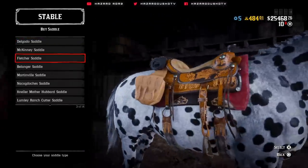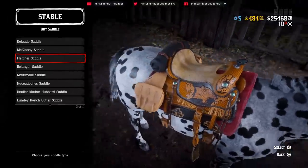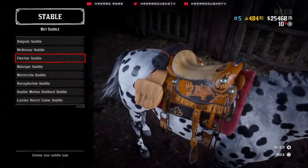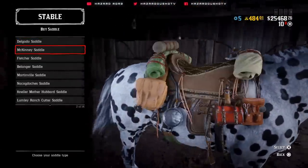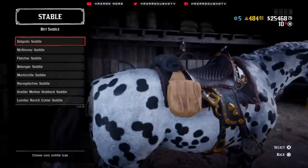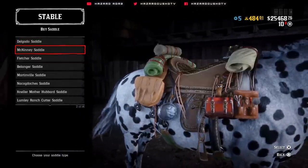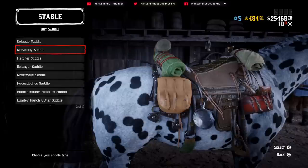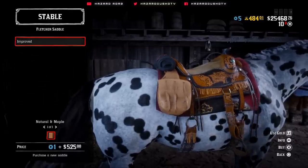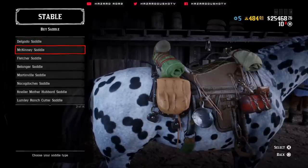These are probably my two favorites. The McKinney is probably my least favorite of the three just because it looks a little bit more basic — but maybe you like that appearance. I do like that hollowed center in the middle on top of the saddle by the horn and the seat. If I had to rank these, I would say the McKinney is my favorite for the gear, then the Delgado for the color scheme, and then the Fletcher. Whatever role you are and you want that role-specific saddle, all of these will cost you a roll token and $525.